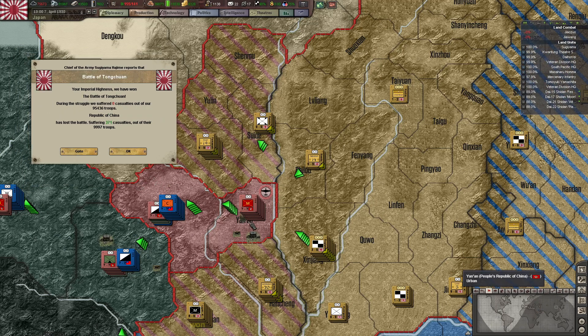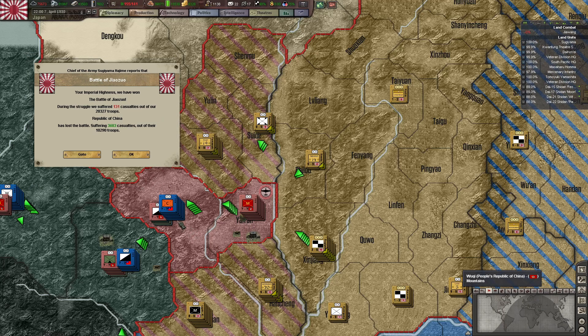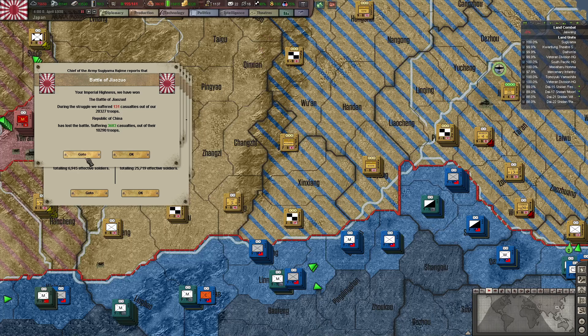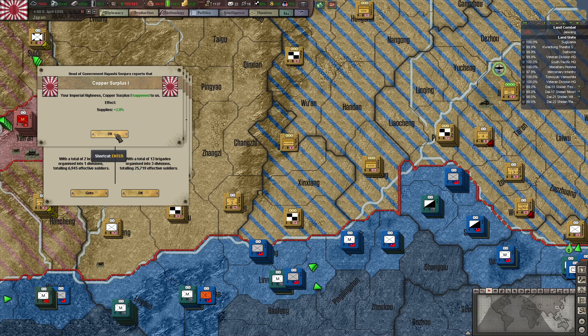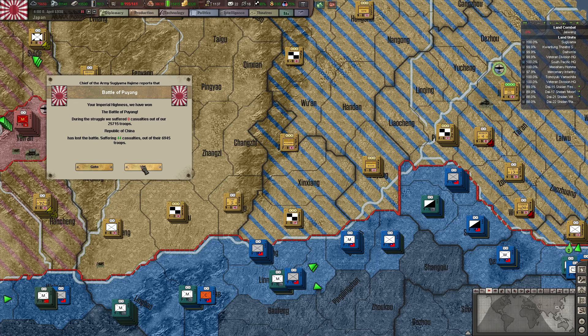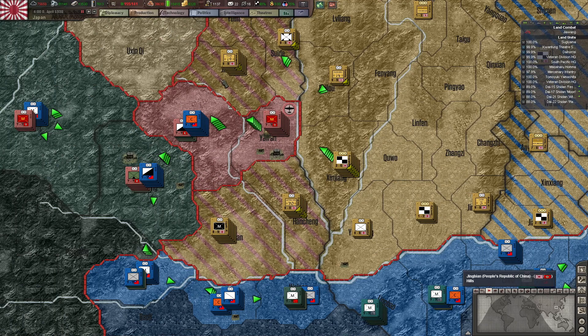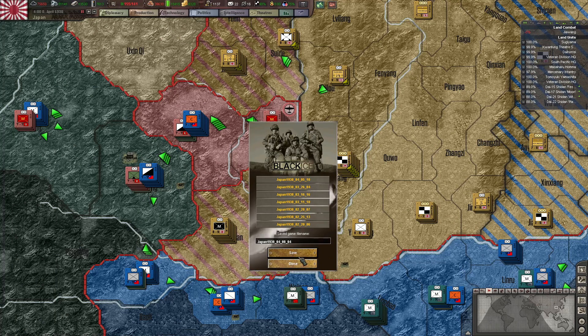The main thing is I've got to get into Yanan before they do. My alarm is going off letting me know it's been 40 minutes. Oh, they attacked us there — we didn't realize copper surplus, good. We can now resell copper, which we will certainly do. Let's save — next episode we will knock the PROC out of the war. I do appreciate you guys watching — you guys have a great day.